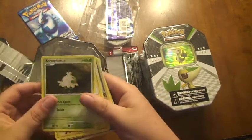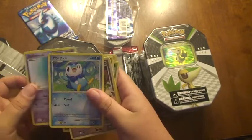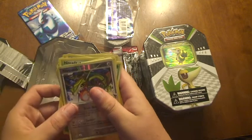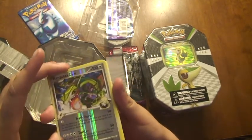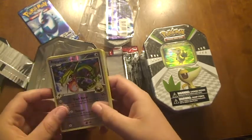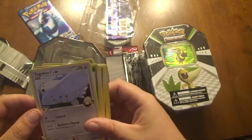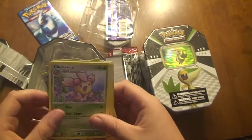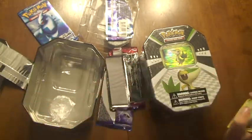This is the HS one so they have levels. Noctowl, Shroomish that looks like Clay, Shinx, Drifloon, Piplup, Rayquaza C which is the champion, Rayquaza Reverse Holo, Cynthia's, Dugtrio, Togekiss which is also Champions, Charmander, Pinsir, and back to Noctowl.